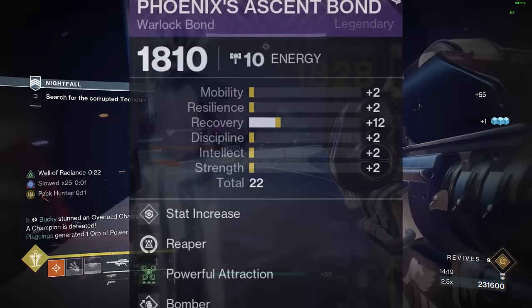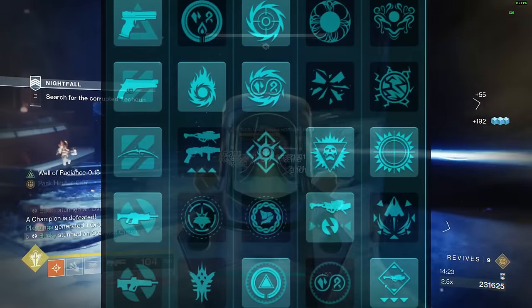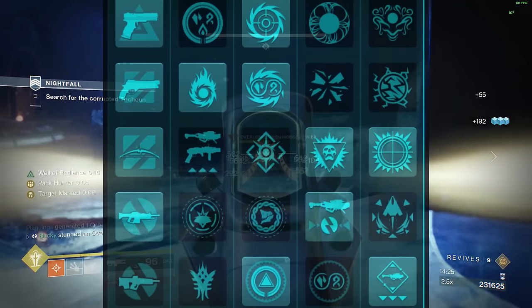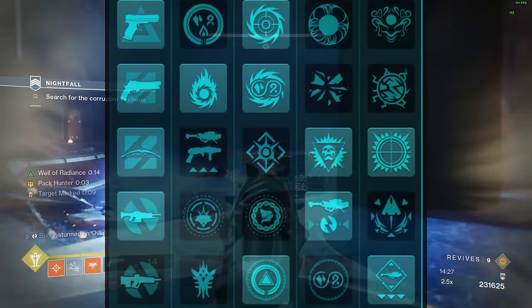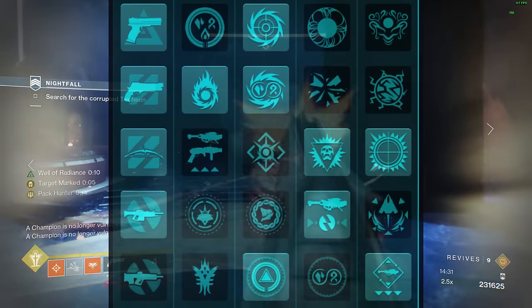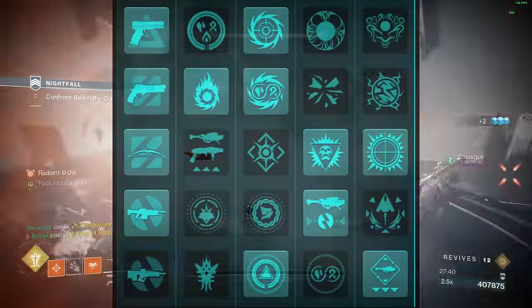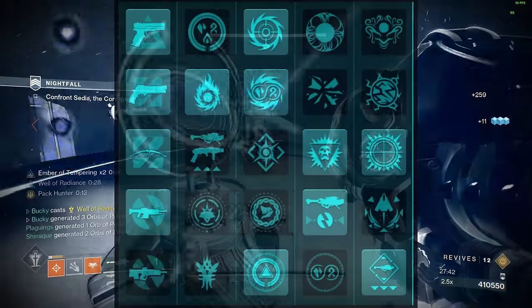And lastly, the Bond: Reaper, Bomber, and Powerful Attraction. Artifact perks are especially important this season for solar builds. For your artifact, be sure to be running Unstoppable Hand Cannon, Kindling Trigger, Flint Striker, Torch, Wished Into Being, Revitalizing Blast, Overload Rockets, Rays of Precision, and Argent Ordinance.